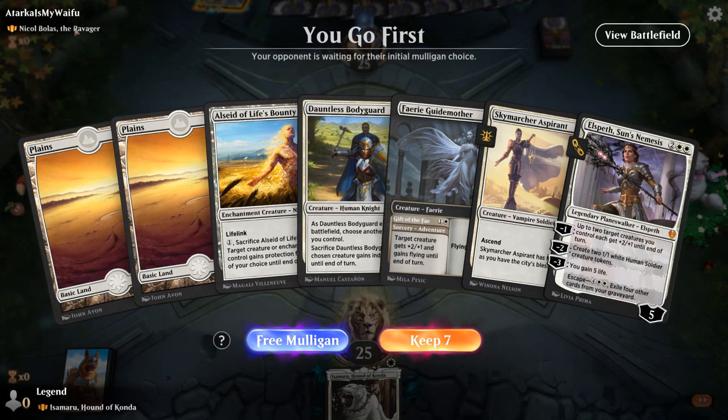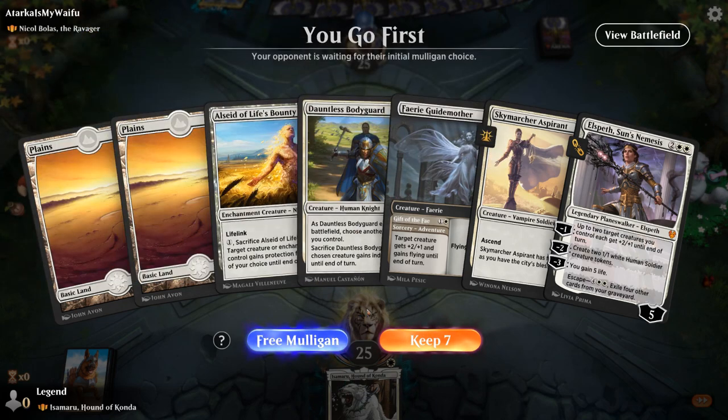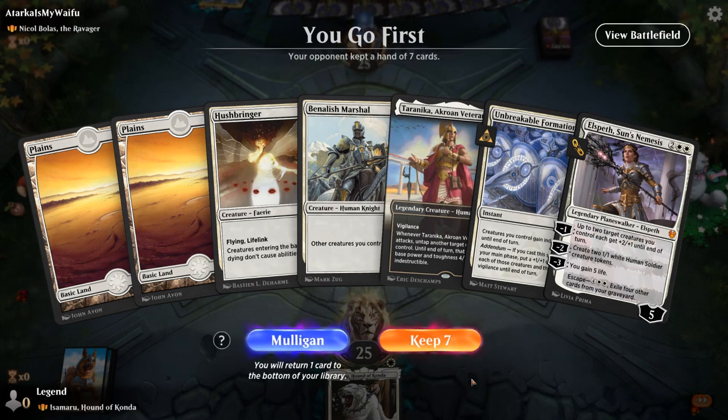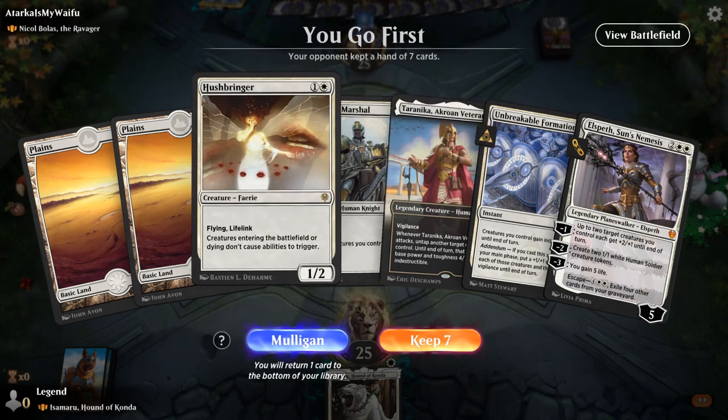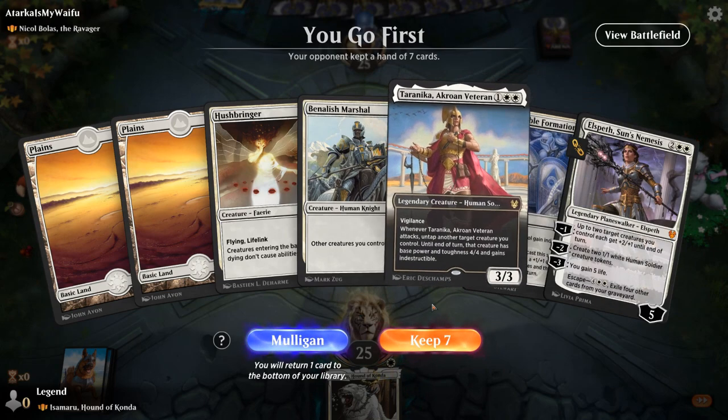We're on the play facing Nicol Bolas, the Ravager. The hand isn't amazing — lots of one-drops but no real interaction, no ramp or Anthem effects, and the Elspeth pump is probably getting discarded to Nicol Bolas since we only have two lands. Taking a free Mulligan. The new hand is kind of slow, but it has Hushbringer which shuts down the ETB effect from Nicol Bolas. We can potentially play a longer game with powerful three and four drops — we'll need to draw the third land, but having the one-drop commander comes in handy.